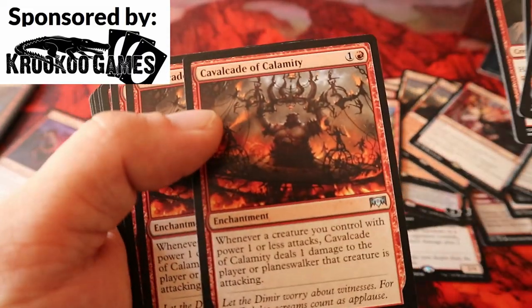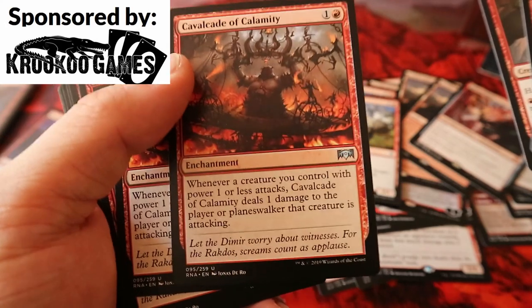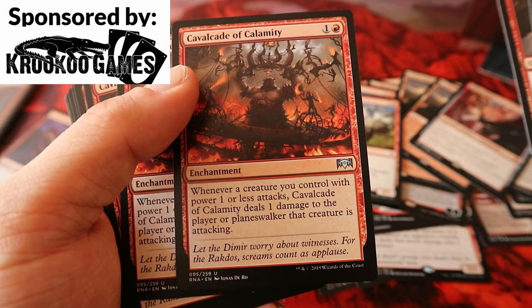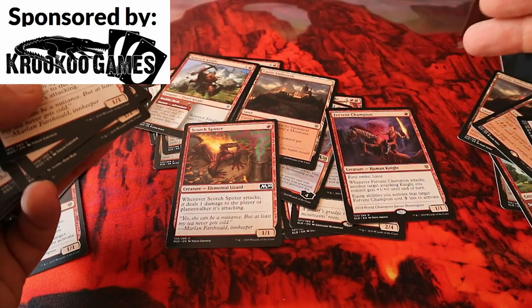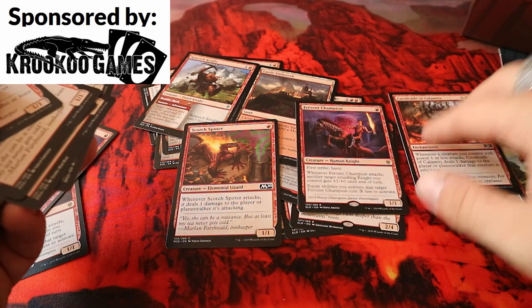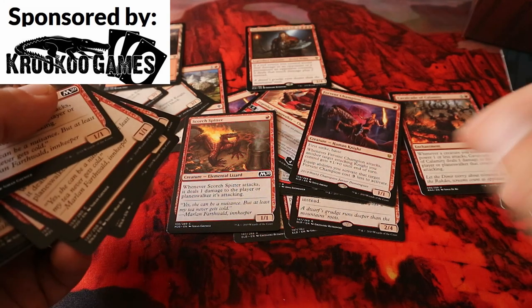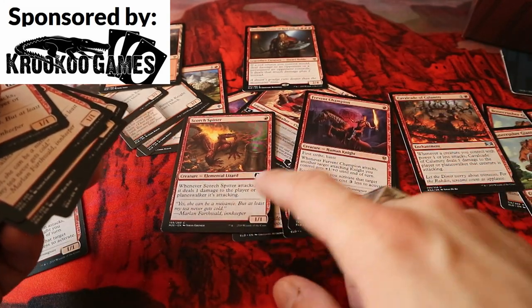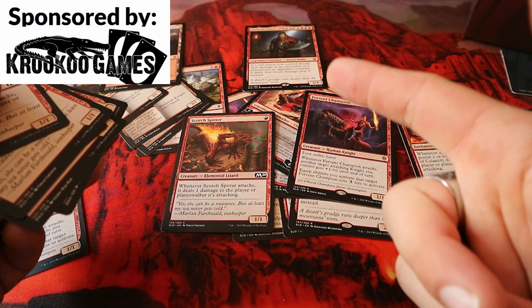This is Cavalcade of Calamity — a great name for a rap album and one of the strongest red enchantments available. Whenever a creature with power one or less attacks, Cavalcade deals one damage to the player being attacked. With Scorch Spitter, Fervent Champion, and Torbran out, you have five sources dealing one damage each and Torbran bumps them all up — that's turn-four lethal.